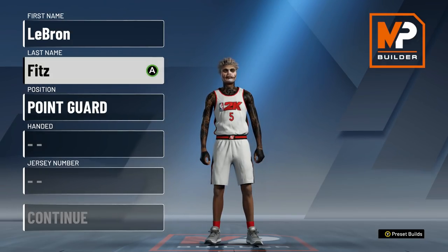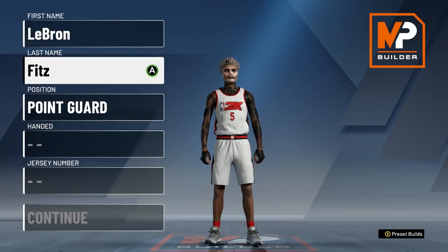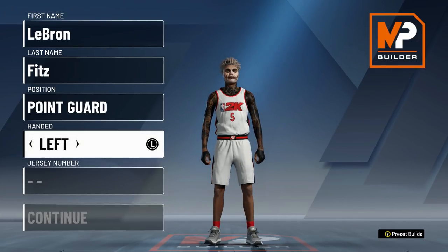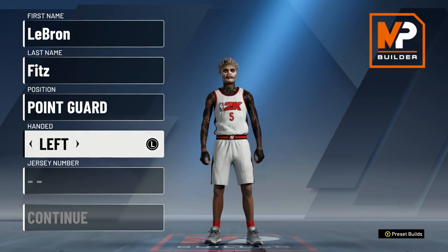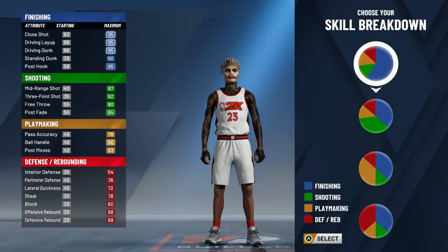First things first, we are going with LeBron James fits. I recommend making your player name something like 'LeBron' and then your name. Second, position: point guard, left-handed — because people who are right-handed are usually on the other side of life. Make sure you make your guy left-handed, and go with the goat's number: 23, LeBron James.